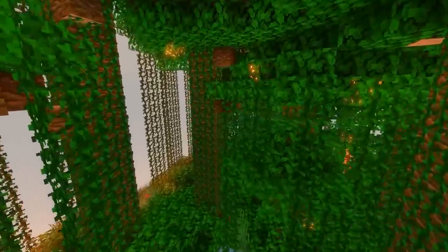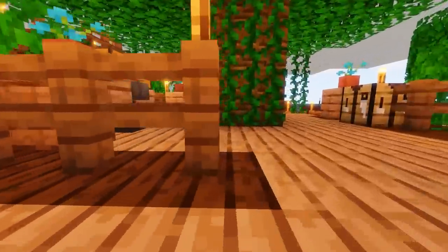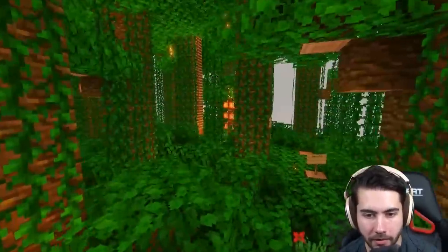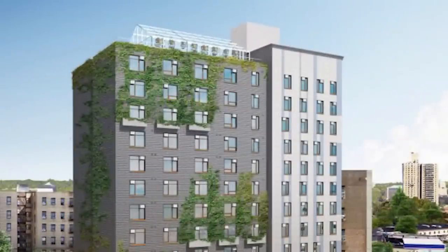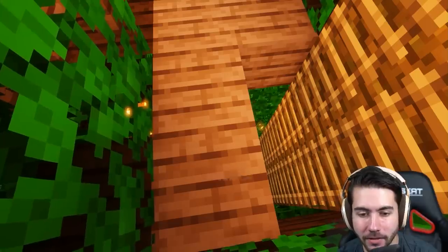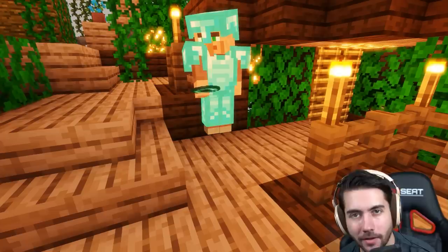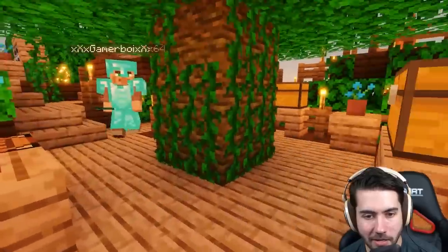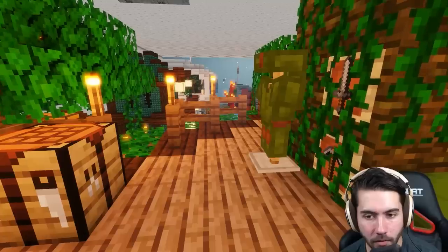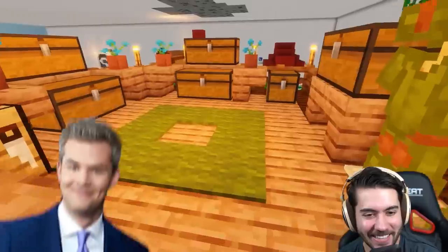Next is a jungle-themed treehouse priced at $150,000 — an entire forest included, but it has no walls. Ryan notes that green, LEED-certified homes are all the rage, though this is a bit intense. He says you'd buy this house just to show off, but you're open to the elements, which isn't great — especially in New York City with cold weather.